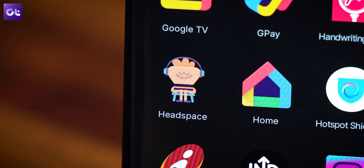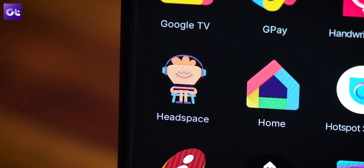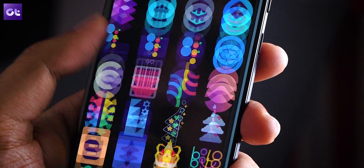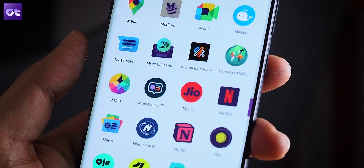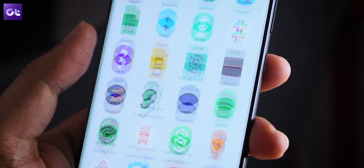Some icons — like the one for Call of Duty or Headspace — are so well executed and a huge step away from the default icons. The icon repository is also one of the biggest on any icon pack, going above 6,000 icons. I've used this myself and would easily recommend it to anyone looking for darker icons with great designs.